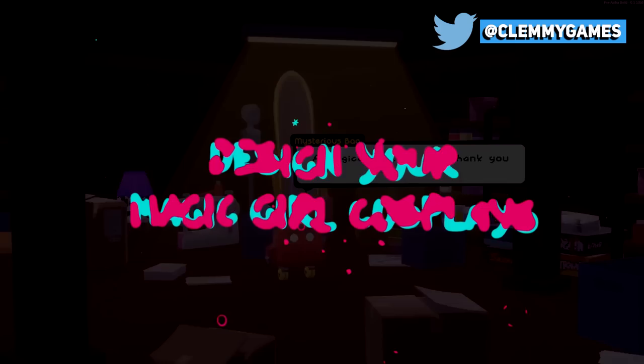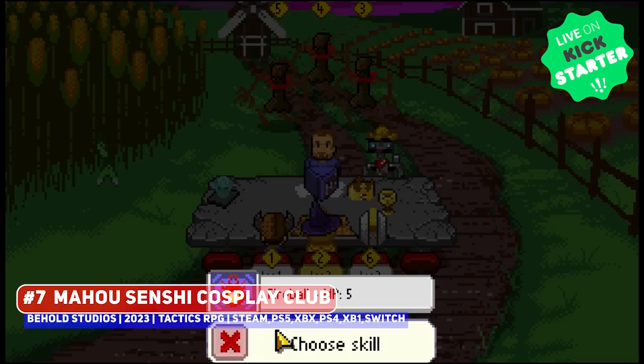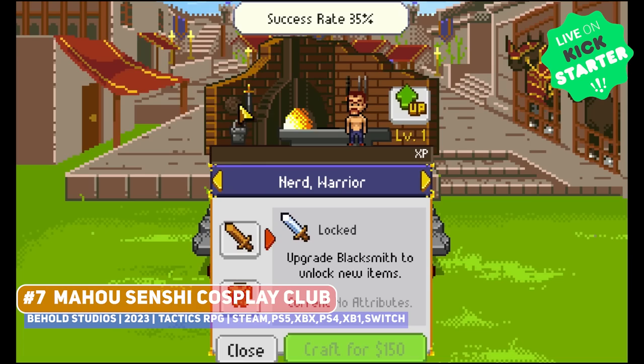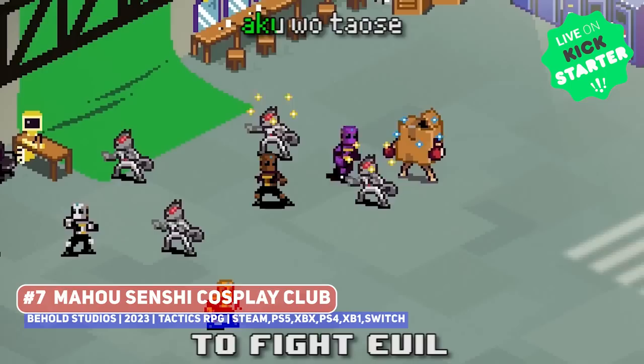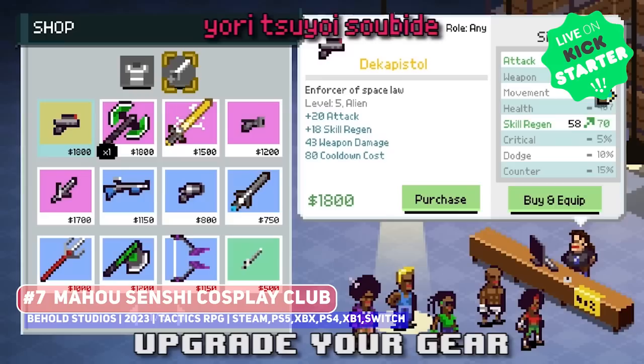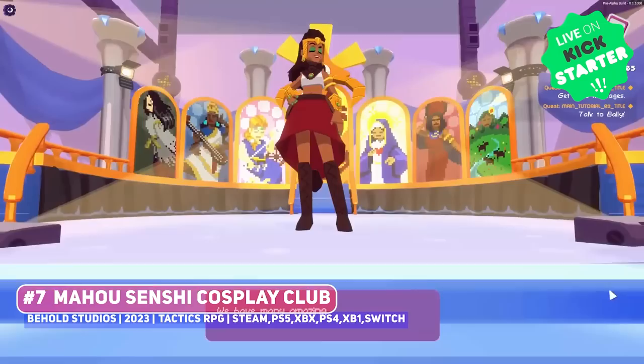I was pretty excited to see Mahou Senshi Cosplay Club on Kickstarter, since this is the next project from developer Behold Studios, who made the Knights of Pen and Paper games — where role-playing games actually involved playing a role and rolling to play, with only pen and paper — as well as the wonderful Chroma Squad, which is a game that I adored. This is a tactical RPG starring magical girls.